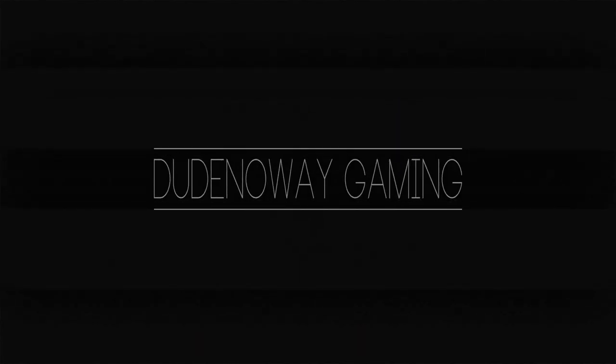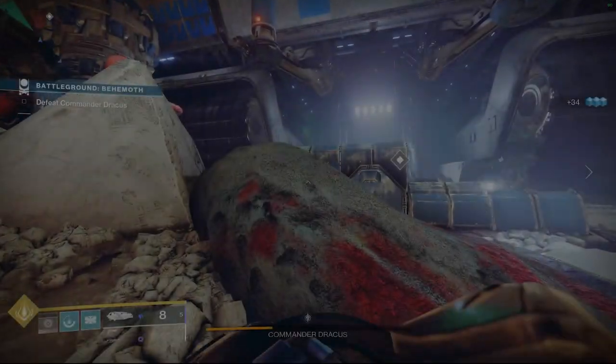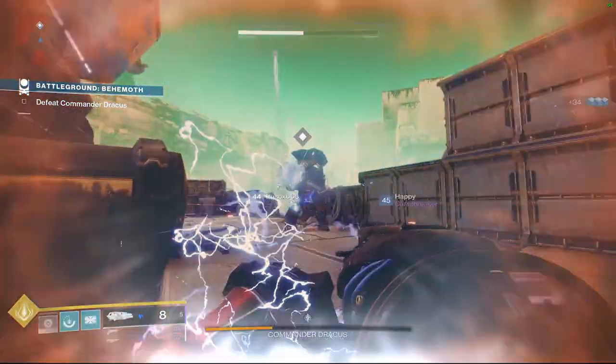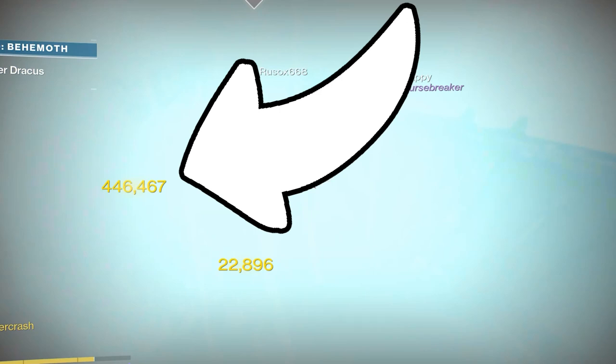What's going on guys? This is Moonshield the Dude No Way, and today we're combining Salvation's Grip with the new Titan Exotic Chest Armor to make our Thundercrash hit for half a million damage. That's right boys, 500,000 damage supers, and you can pull this off solo. Look at that damage. Spicy, right?